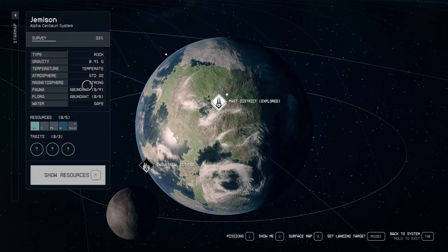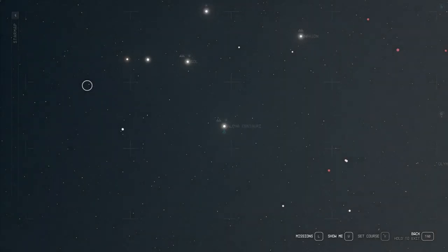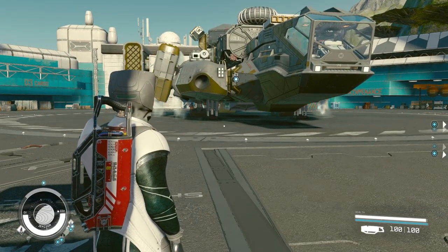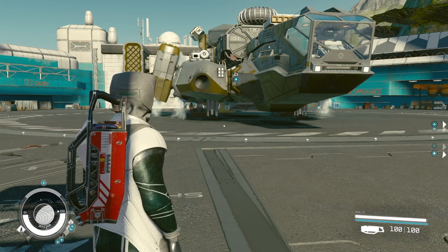All you gotta do is go back and travel to some random place or wherever, then come back here. Once you return to this place, there you go — your ship will be ready. That's the solution I found to counter this bug.